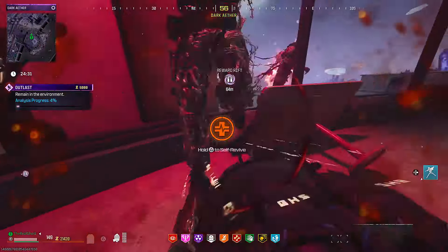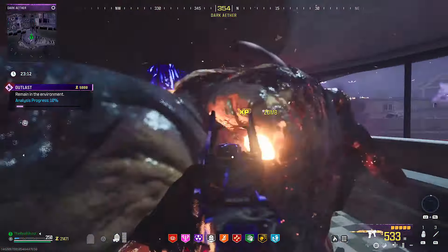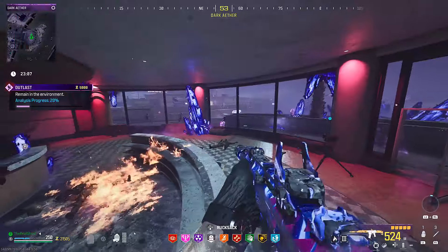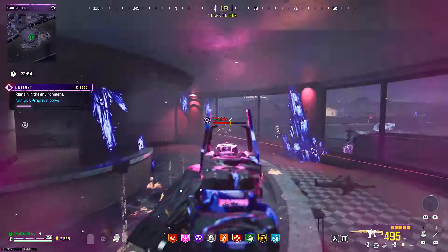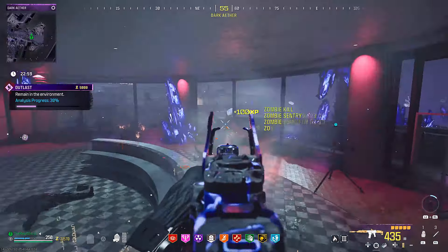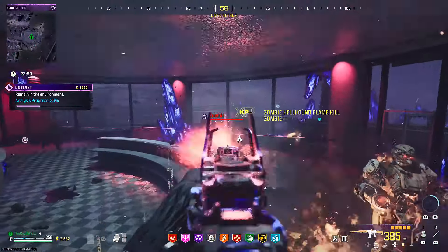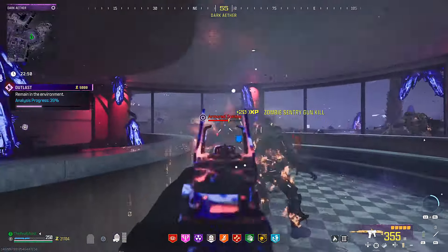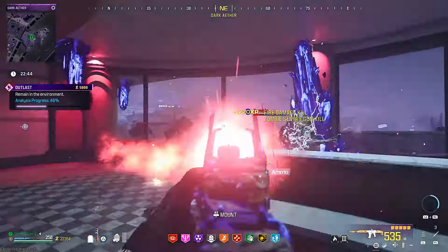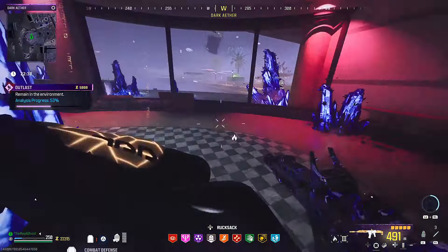As soon as I came into my holdout mission, I threw a decoy, started the pack-a-punch, and pulled out the sentry gun — but the zombies were not distracted by the decoy because I threw it too far away. Let that be a lesson: don't throw your decoys too far or the zombies won't get distracted. After getting back up and setting up the sentry gun, the ISO Hemlock actually handled itself pretty well in here.